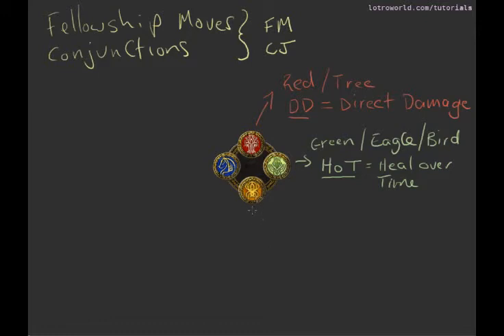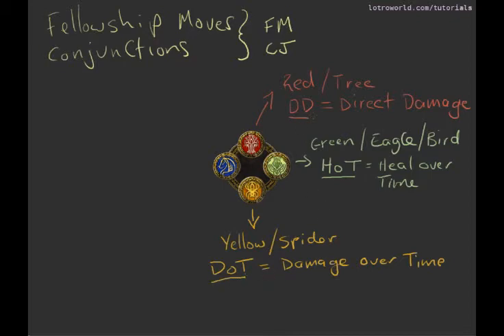The next one is the yellow one, and it's a spider. The spider does a DOT — D-O-T — which is Damage Over Time. The red one and the yellow one are both doing damage, but while red does a direct one-off big hit of damage, the yellow does damage over time — it does a bit of a hit and then slowly ticks away at an enemy, like a bleed or a wound that just keeps sapping away their energy.